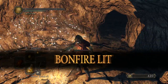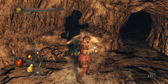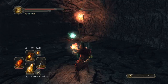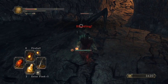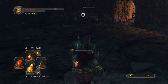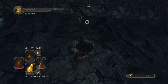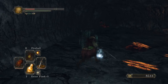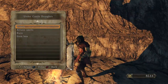All I want to do is light this bonfire. Just die, Ruin Sentinel. Ruin helmet — wait, you can get the Ruin Sentinel's armor set? I didn't know that. I've never gotten a piece to drop before.